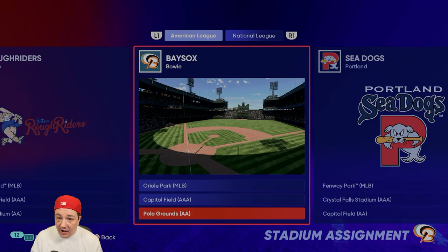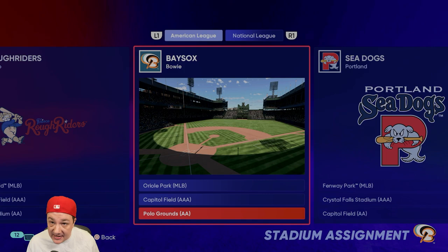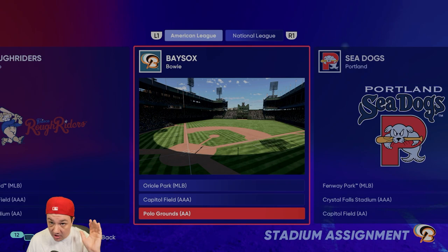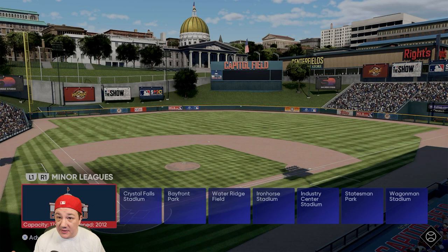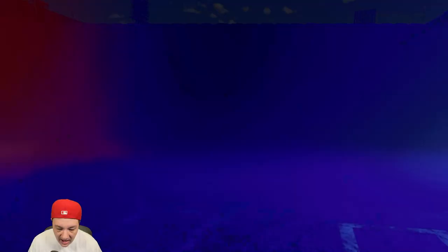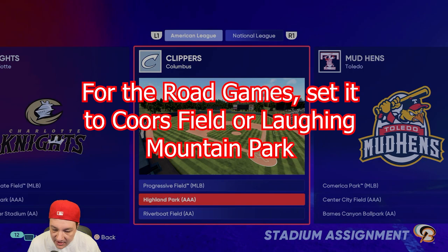Here's why you want to play your home games at Polo Grounds: when you hit the ball into the gap or over the outfielder's head — and keep in mind they don't have a lot of speed — with how fast this player is, you can get a bunch of inside-the-park home runs. When you get inside-the-park home runs, you build up a ton of speed very fast. So set all home games to Polo Grounds and you never have to steal any bases to max speed.